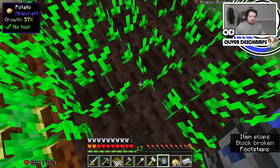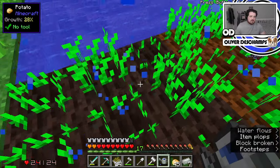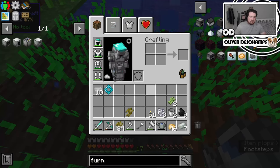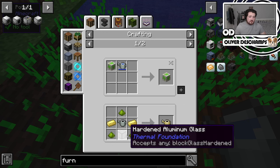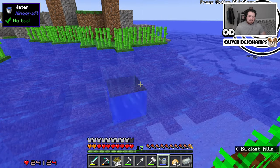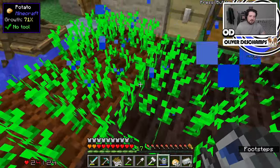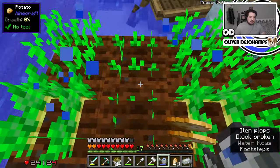Can't tell if it's growing better on the actual dirt or on this darker dirt, or if there's any difference — it's very hard to decipher. What would we need to upgrade this again? Electrum, phytogrow — many things we don't have access to, and that's fine. We're almost at a stack. Once we've got a stack, we'll chuck them in the furnace and start doing the blood magic, because there are a couple of things we can get into there.